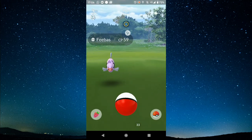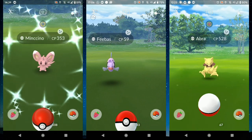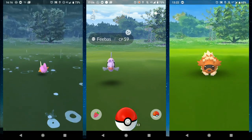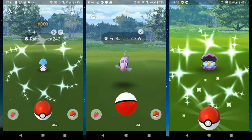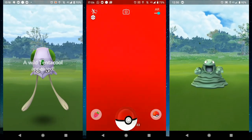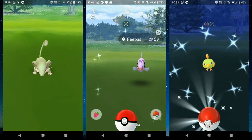G'day and welcome to another Pokemon Go video. Just a quick one today about catching shinies and how you get that sparkle. So if you want to screenshot the sparkle from the shiny flash, what you do is switch AR mode on, then switch AR mode off, and you'll get that sparkle.